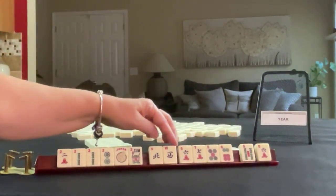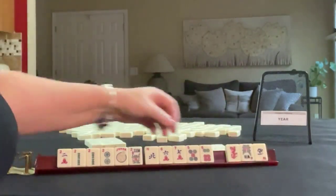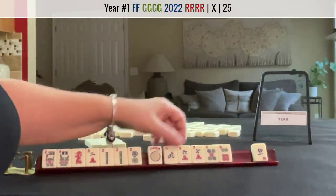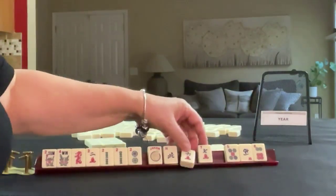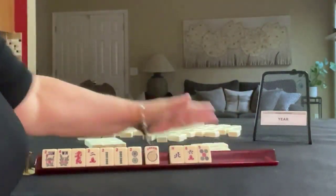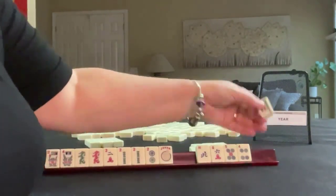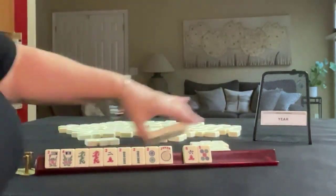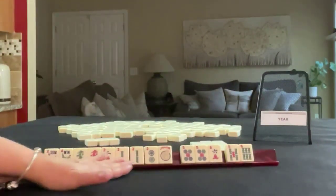We got a West — there is a year hand with a wind, maybe we should have kept that West. There's a 7, here's a 6-7. Let's see, 4 — break up the sixes a little bit here. Maybe we should focus on breaking up this multiple first though. There's a 6-9. That's kind of risky — 6-7-9, I would not do that. We'll break up the sixes later. So let's pass these. There's a 2 and a North. We have a multiple and the other twos. Let's see what we can pass here — 6, 5. Maybe we can let the winds go. Let's pass the West.